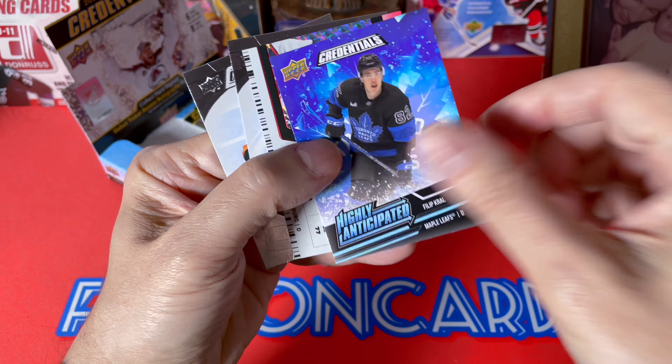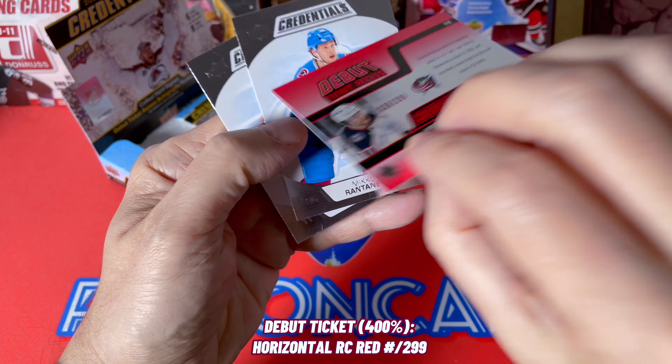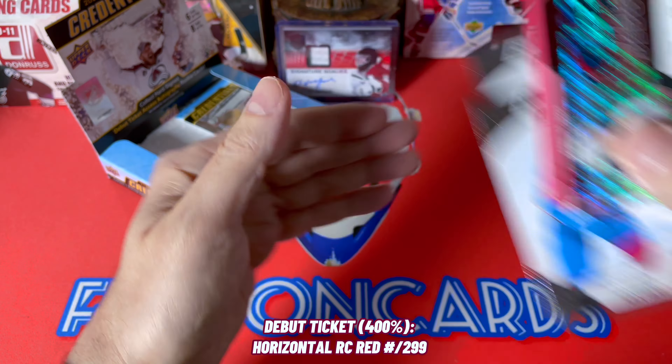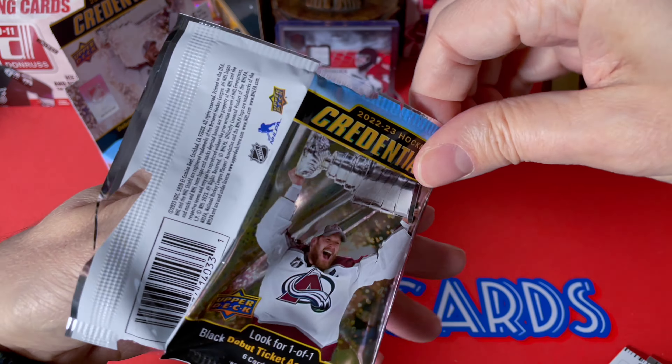I really want one of those Bubble Hockey cards though. We have Philip Kurashev, one of the Highly Anticipated inserts, and a Blankenberg parallel numbered to 299. Miko Rantanen as well. Last pack — I feel like I blew the reveal of that Shane Wright, not that it matters.